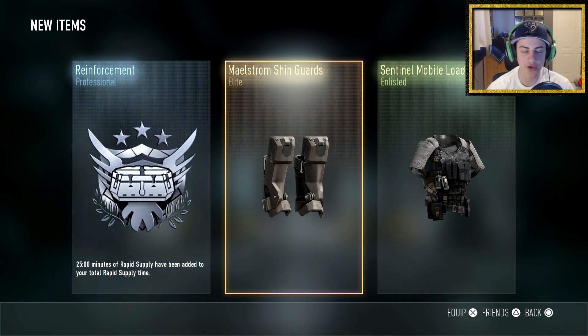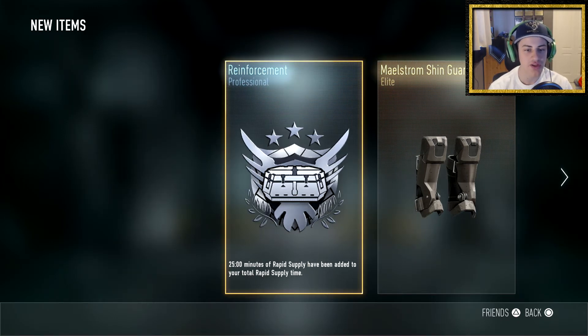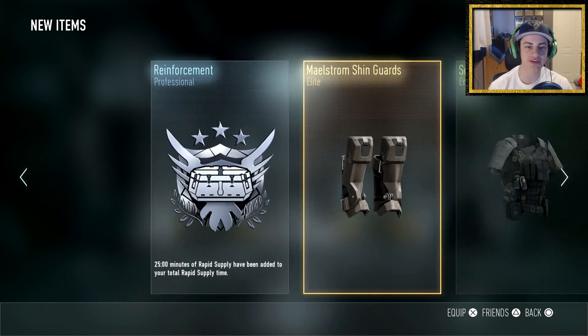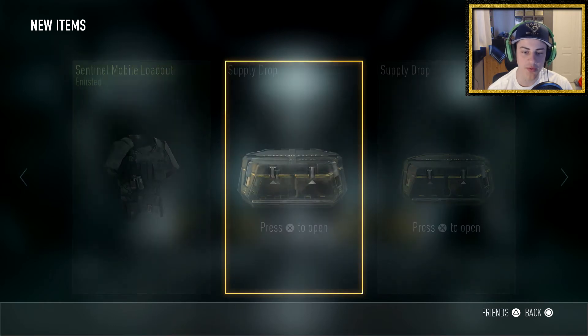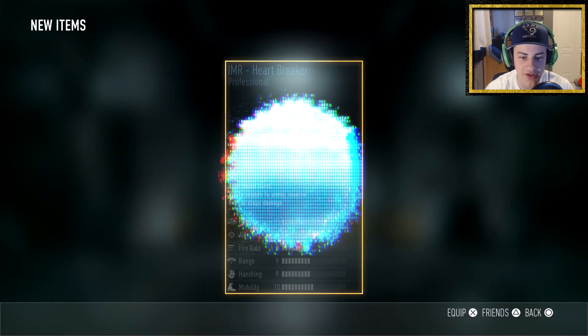Oh, you've got to be kidding me — I already have these shin guards. I don't understand why it gives you duplicates, that's so annoying. 25 minutes of rapid supply drop is not too bad, but the Centennial Mobile Loadout is also a duplicate that I already sold. That's just another duplicate.